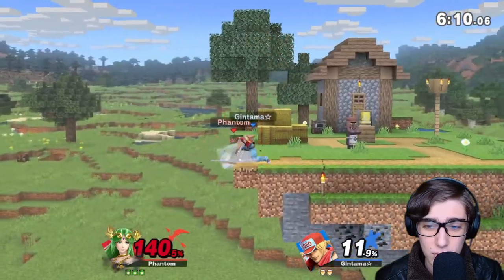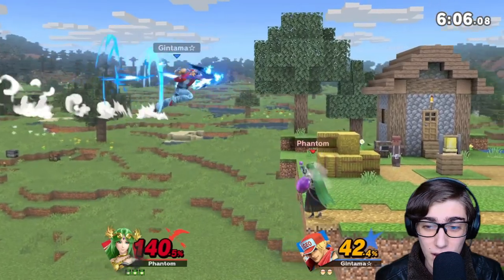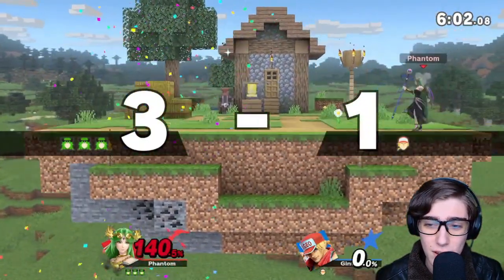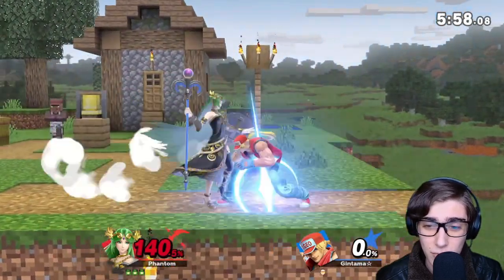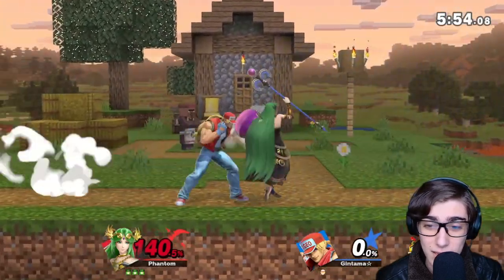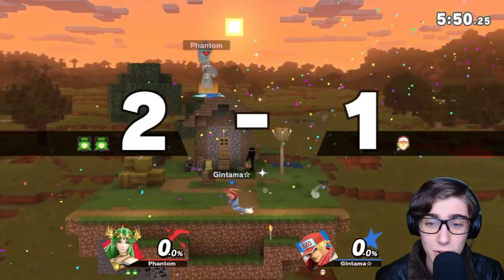Palutena's up special is a warp, similar to Mewtwo's Teleport — you get to warp cancel, which I can't do — but good F-Smash and free down air. Terry's dead at 57%, and we're already at a two-stock lead, so let's just stand here. I'm surprised I'm not getting hit right now. If we whiffed another down smash that would've been pretty funny.